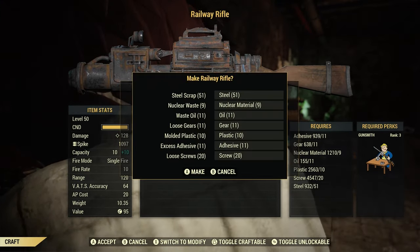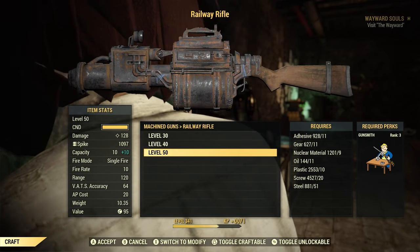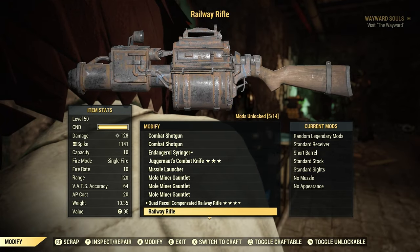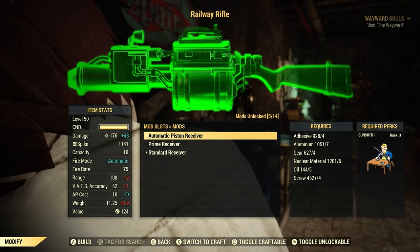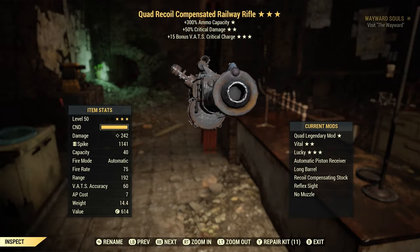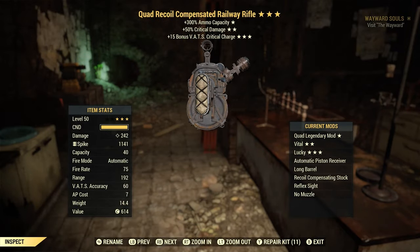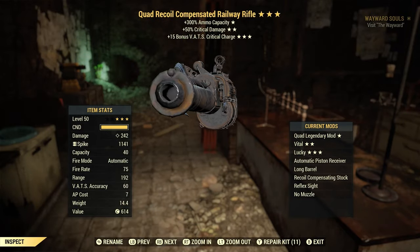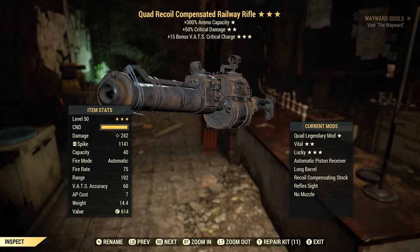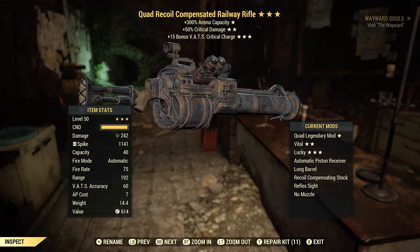You do need to be a minimum level of 30 to craft it. If you're level 50, craft the level 50 version. Once the weapon is crafted, modify it to put the automatic piston on it, and there you have it — your railway rifle.